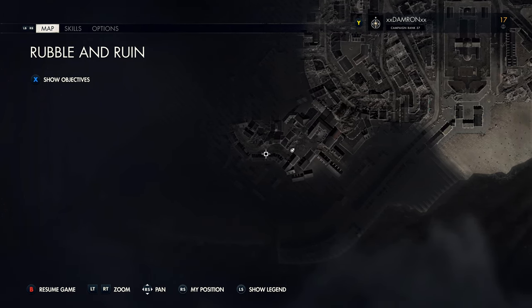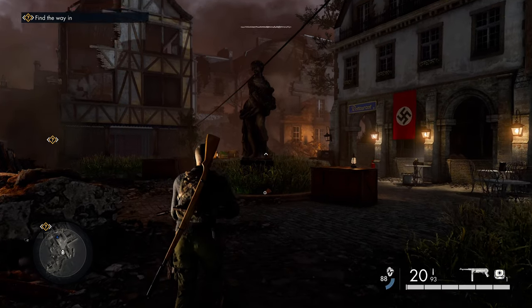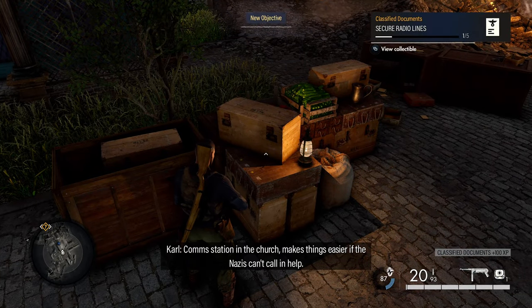You're going to start on the southern portion of the map. Right at the beginning, the first thing you'll come to is this little courtyard with a statue in the middle. There are going to be some German soldiers, but on the north side of that statue is our first collectible sitting on some wood crates.